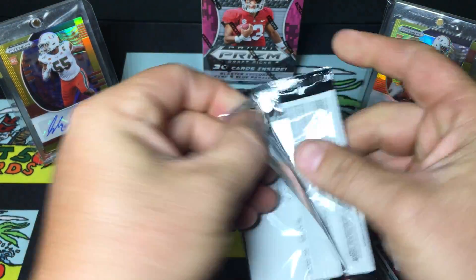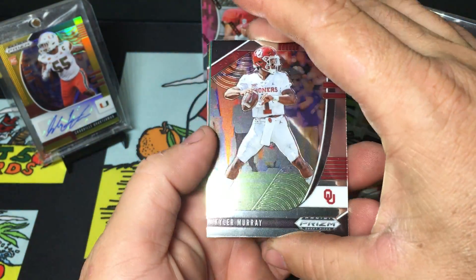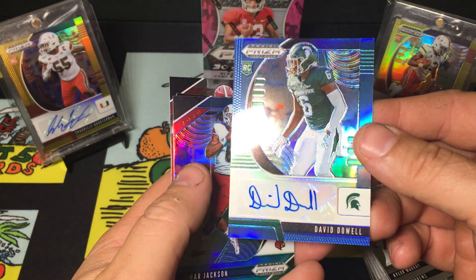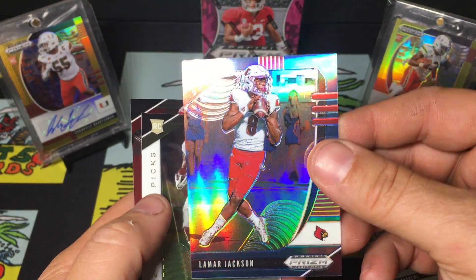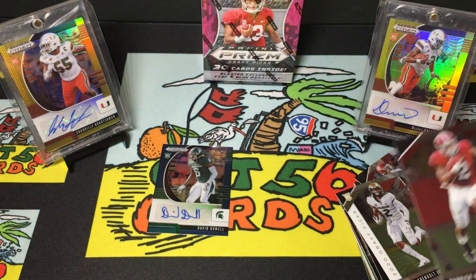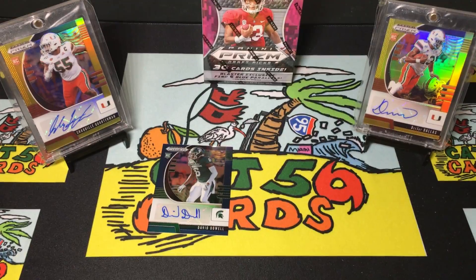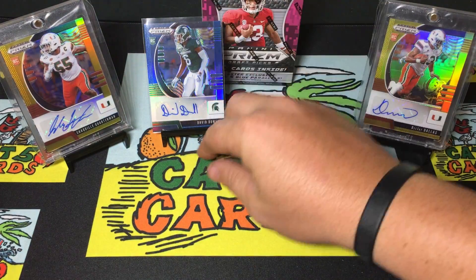See what pack six has got to offer. I have a feeling our auto should be in here. We've got a Henry Ruggs red, white, and blue, and another Kyler. Here's our auto - Blue David Dowell blue auto. Lamar, LaVisca Chennault, and a Derrick Henry. That wasn't the auto we were looking for, but it's the auto we're going to have to take. Sleeve it up - boom, there we go.